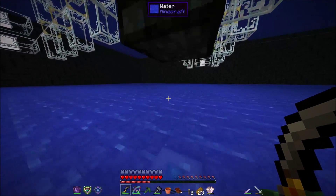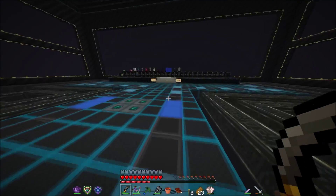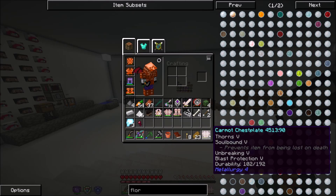Ladies and gentlemen, welcome back to Material Energy 4, Hypercubed. I am the Alchemical Rabbit, and I think I have hiccups. Oh no, not hiccups. Who are you? I'm Atoli. Hi, Atoli.